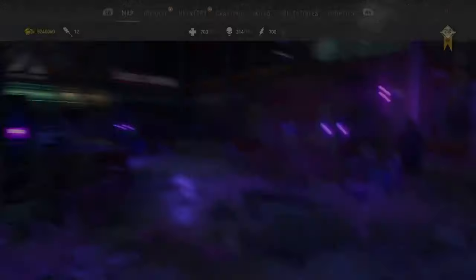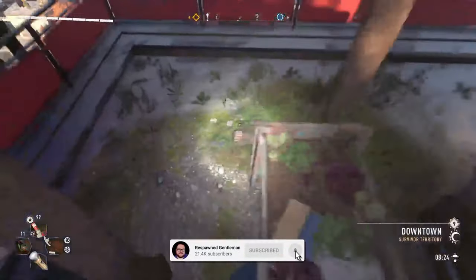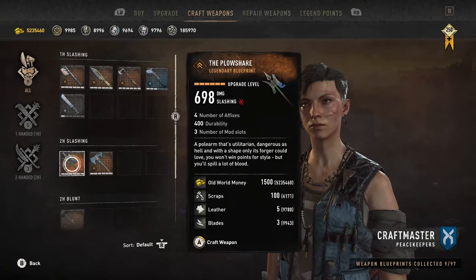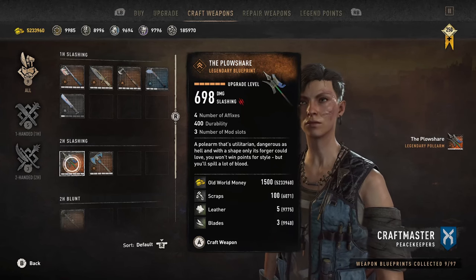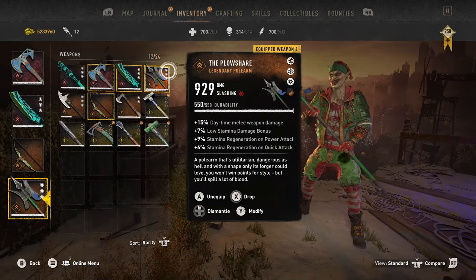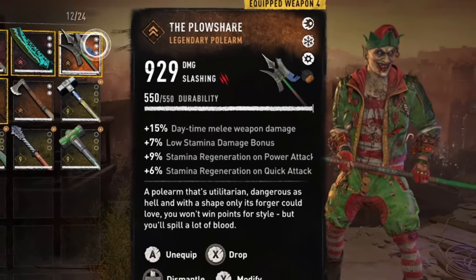You can find the blueprint at the top of the downtown metro. Just take the ziplift to the top, go outside and over the top, and you'll see the blueprint right on the other side. Upgrading it to max at the craftmaster makes it 698 base damage for a max level character. Bringing it into my inventory made it go even higher, with the final damage after adding mods and a charm reaching 929 damage, which is insane.